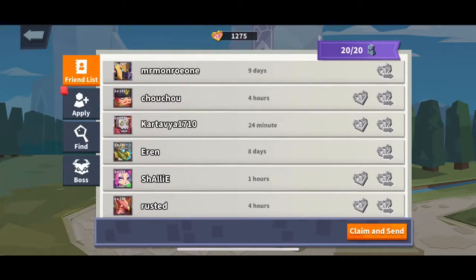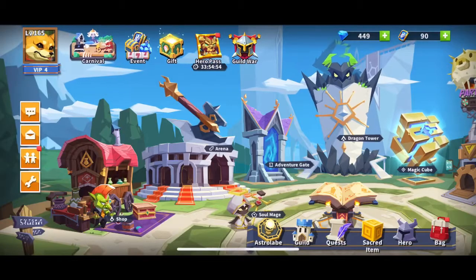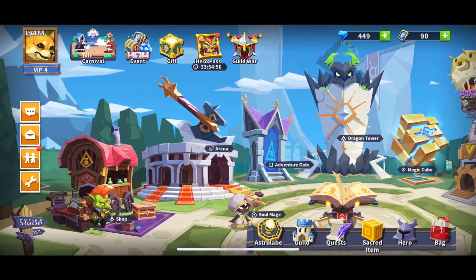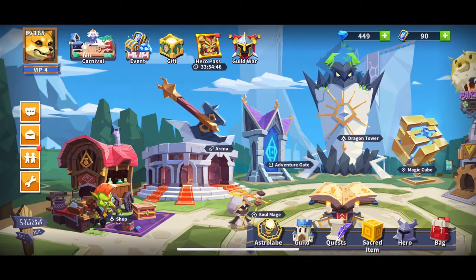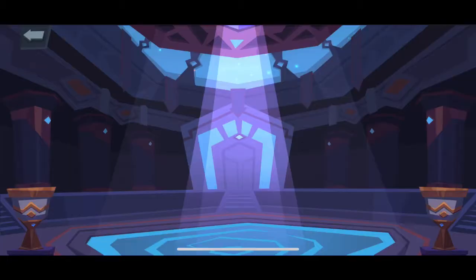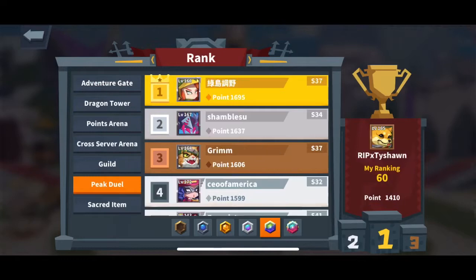Keep collecting your friendship tokens so you can attack the friendly boss — it helps you out. A way to get actual Astrolab materials is through Peak Duel. Peak Duel is a battle system where you make three different teams and use them to fight other players' three teams.